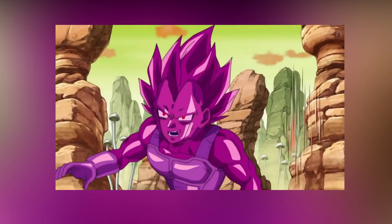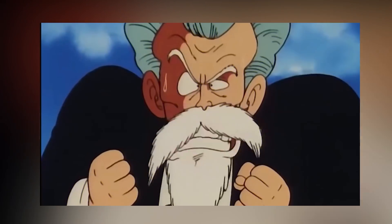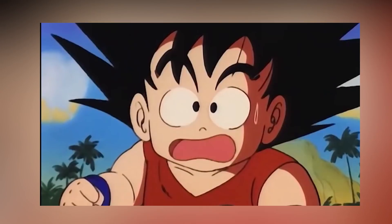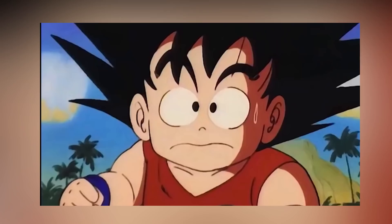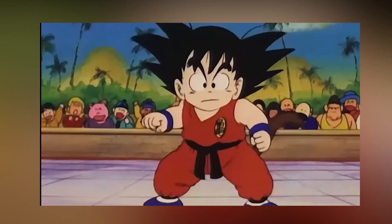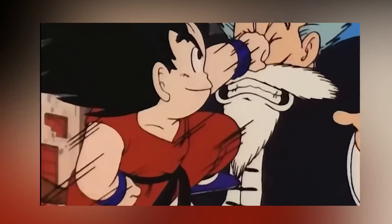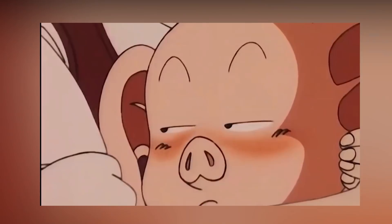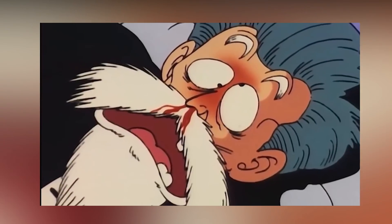The first move that Goku was ever taught was not the Kamehameha, but the rock-scissors-paper technique, or the Janken — a technique taught to him by Grandpa Gohan which employs one of three attack styles: a closed fist assault, a two-finger jabbing assault, or an open palm thrust assault. It was Goku's signature attack early during his childhood, soon afterwards being replaced by the Kamehameha.